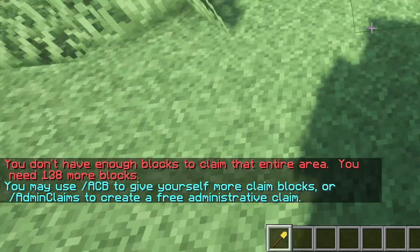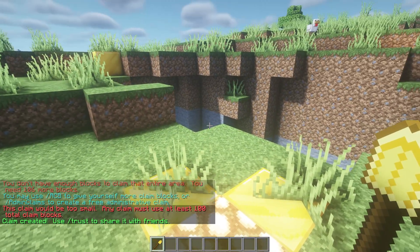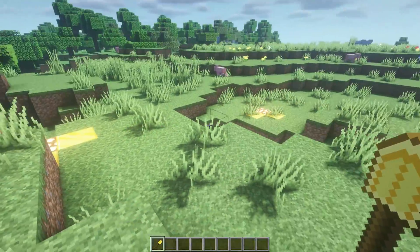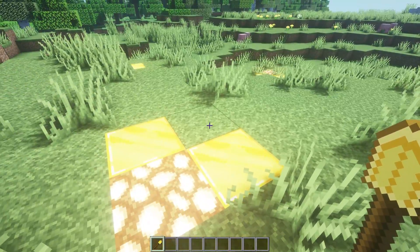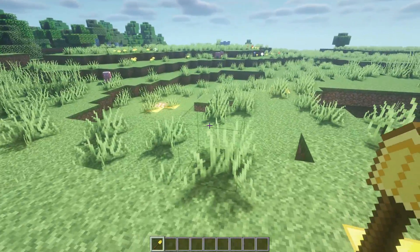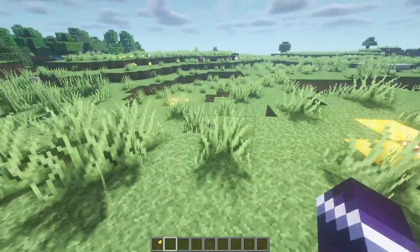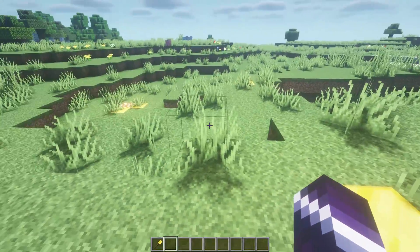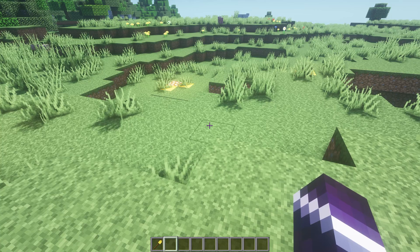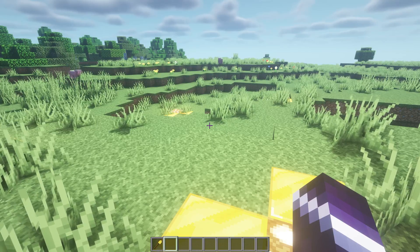I right-click with the shovel to set a claim corner. After finding the right size — not too small — we get the claim set. Everything between these golden blocks is now my area. I'm the owner and I will be the only one able to break and place blocks inside this area. If another player joins, they won't be able to do anything here — they'll get a notification that it's not their property. They can't break, place, open chests, or open doors.